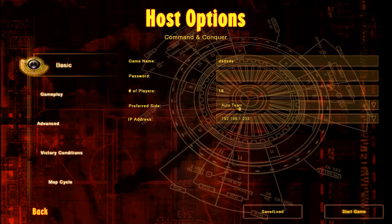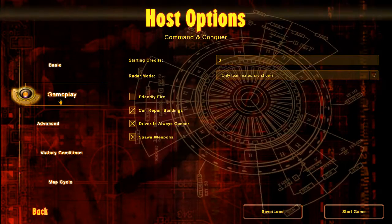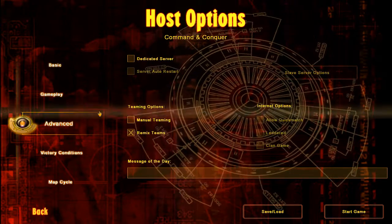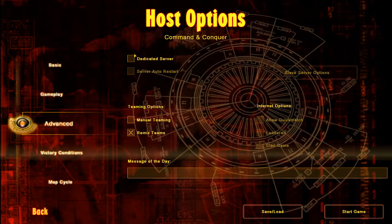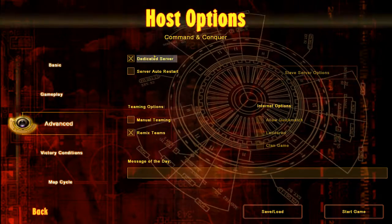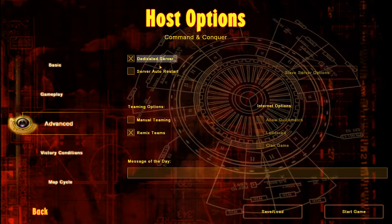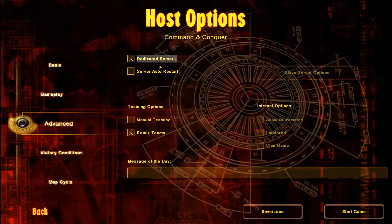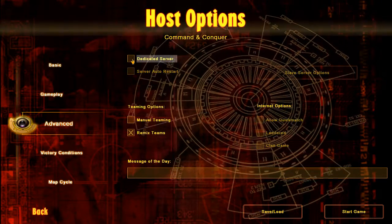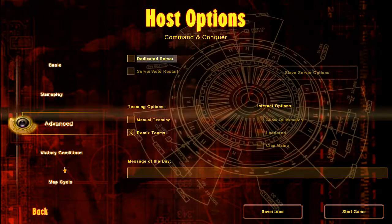This is really important because there is something you have to do here. When you fire up this for the first time, you're going to have 'Dedicated Server' turned on. If this is on, everybody else can join in and play with you, but you can't play because you're only hosting a dedicated server. So you have to uncheck this option, and that's it - now you should be able to play.